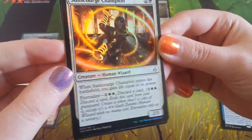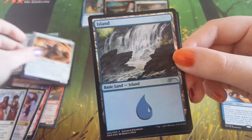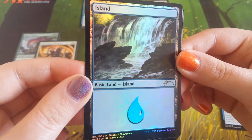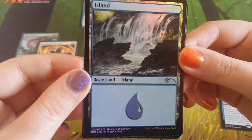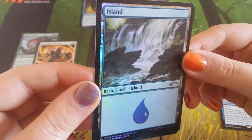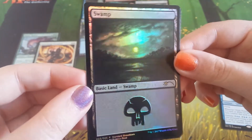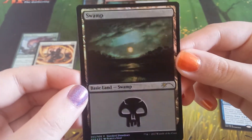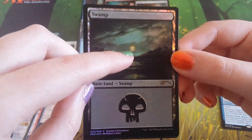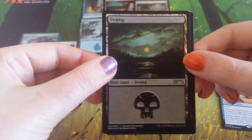We have a foil Sunscorch Champion — anything with these haloing effects makes really good foils, even though we do have dead foily eyes. The haloing effect is really nice. And the foil lands — it's not a duplicate! We've got three different ones. The foiling on the water is really nice. So I have a mountain, a plains, and an island — and a swamp! We've managed to avoid all the duplicates here, this is brilliant. There's a creepy moon effect and some stars — lovely.